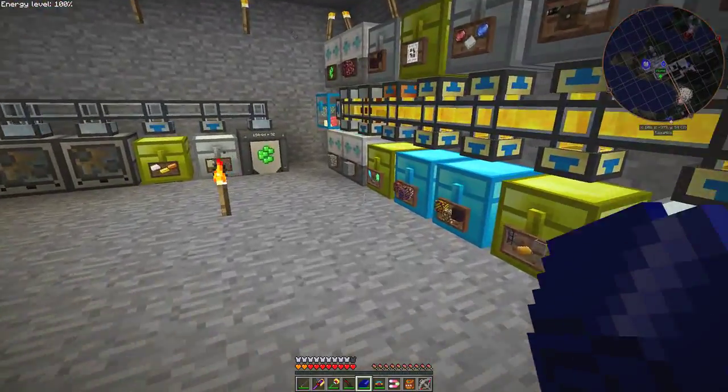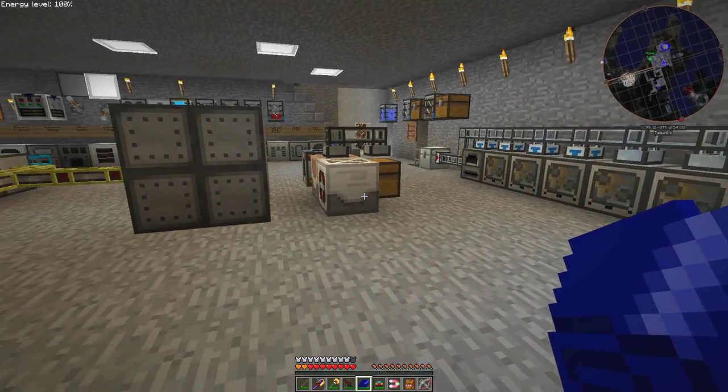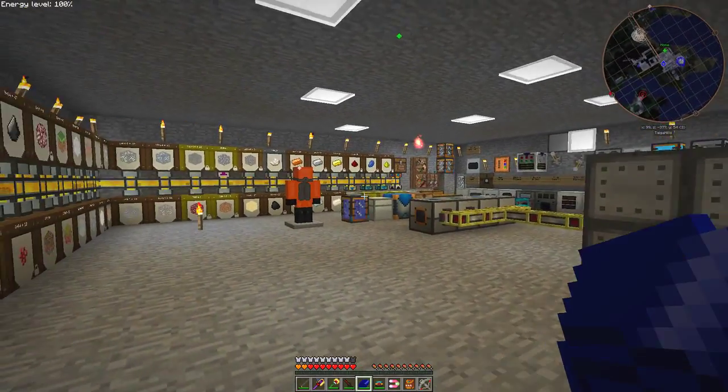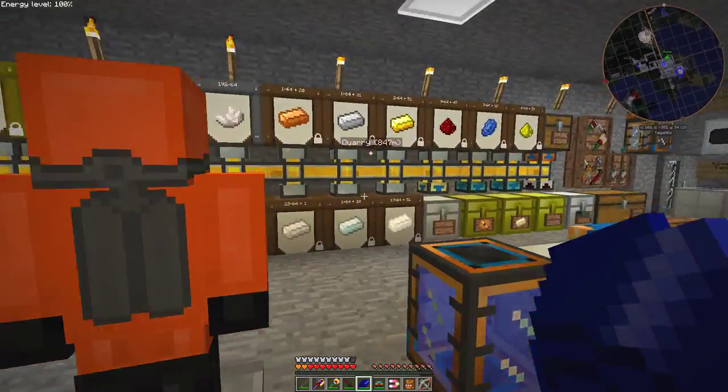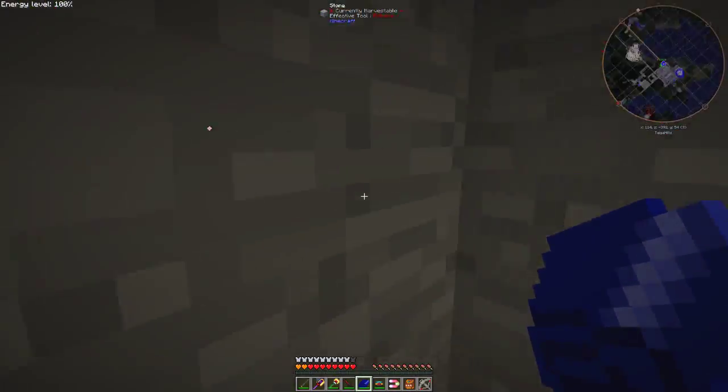The other thing - we'll need some more power cable and maybe some items. Let's see what we've got here: plenty of impulse items, let's take half of those, and energy cables - plenty of those too, let's take all but one. Okay, let's go down to the immersive engineering room.